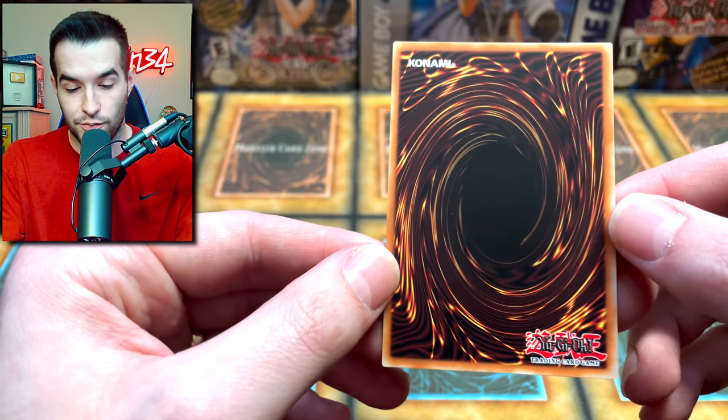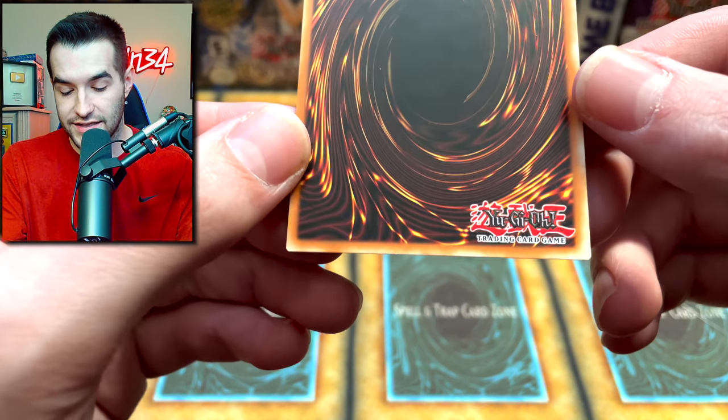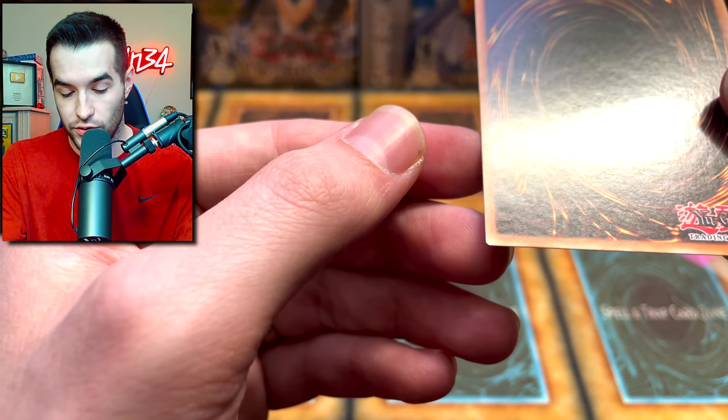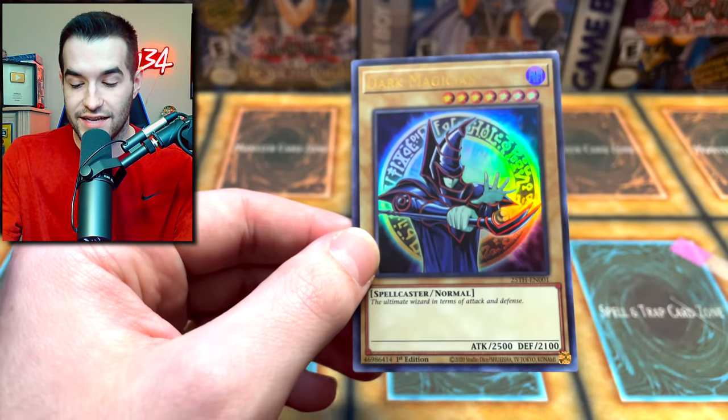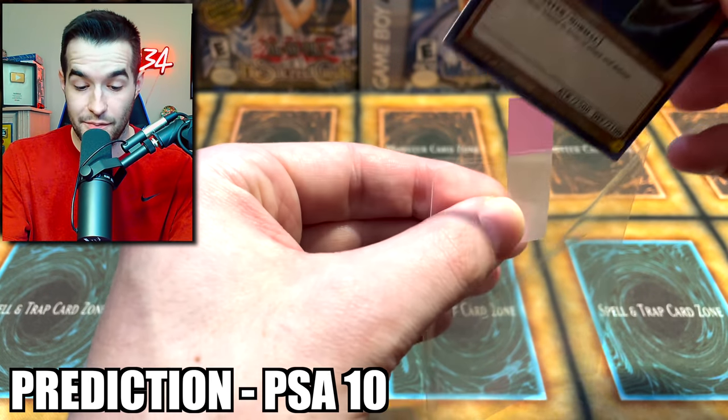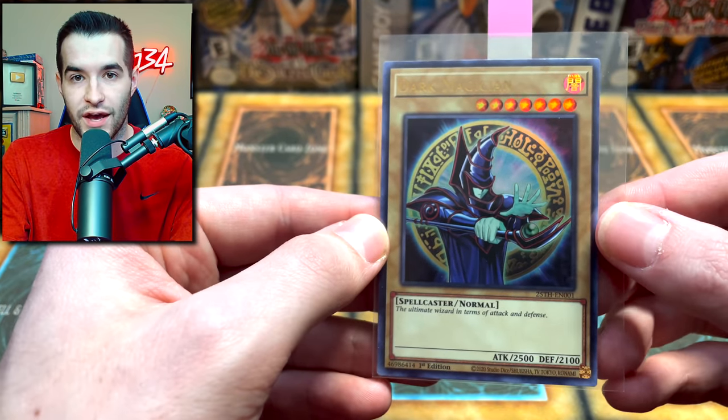The back centering is actually pretty bad now that you look at it, but it is back centering and we know it's usually not that important in terms of the PSA grade. So overall, this is a really nice looking card. I'm going to go with Gem Mint 10. I'm being optimistic. So we've guessed three Gem Mint 10s and two nines.